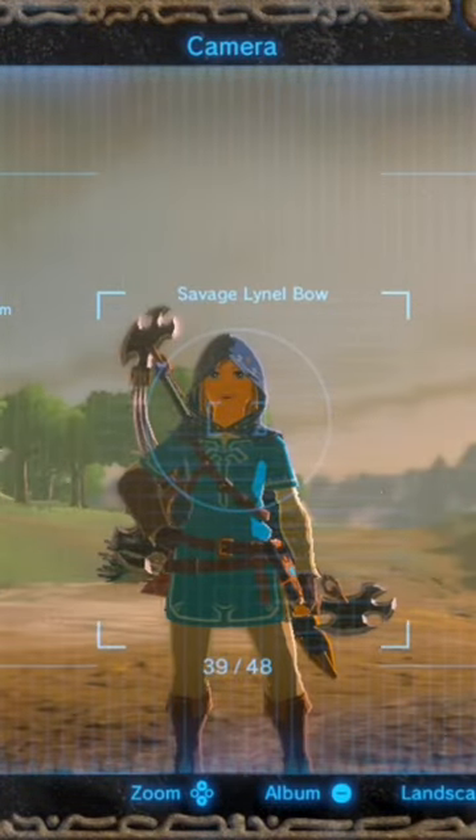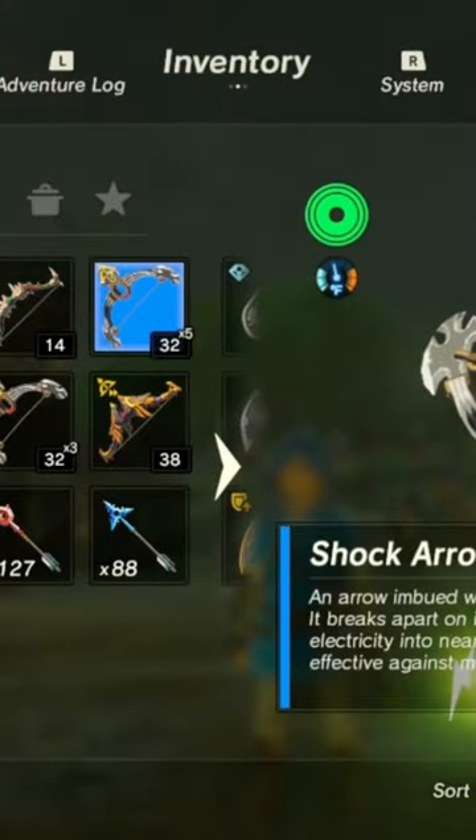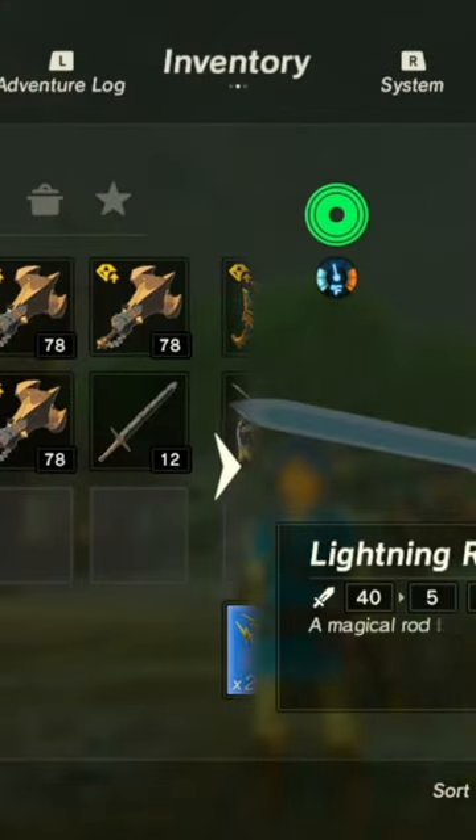Hi everyone! Today I'll be doing a tutorial on the menu overload glitch. For this glitch you are going to need at least six multi-shot bows, at least one shock arrow, and having an elemental rod may help with the glitch.